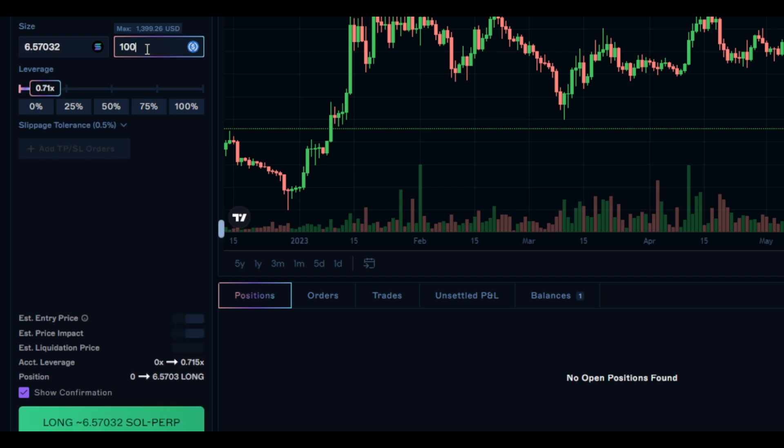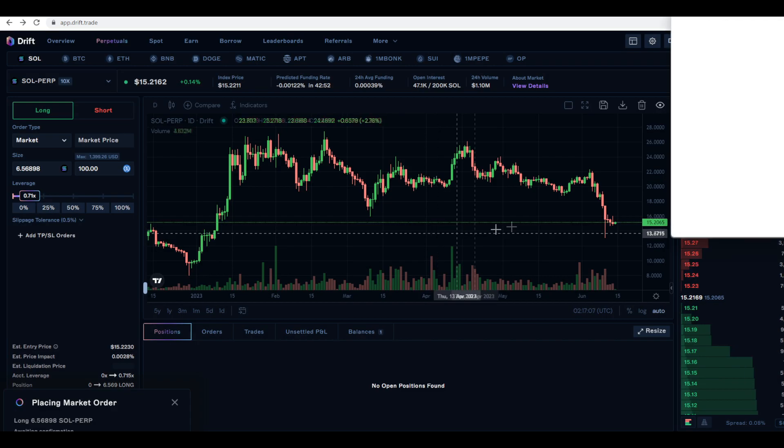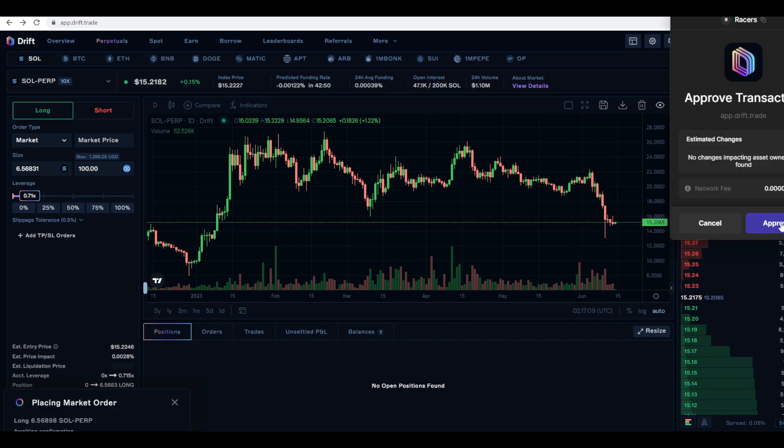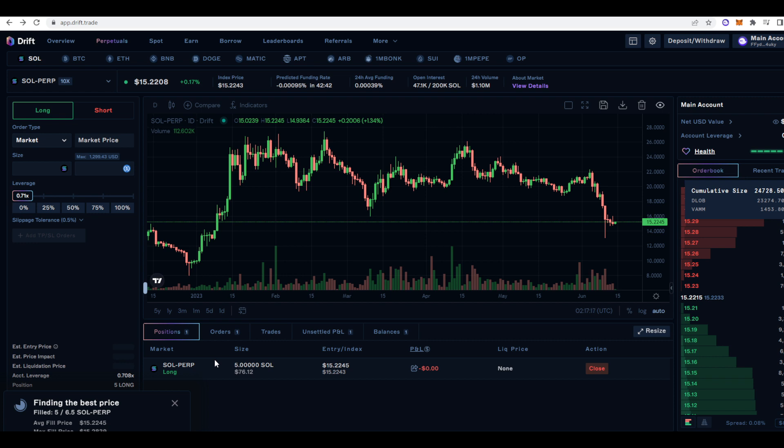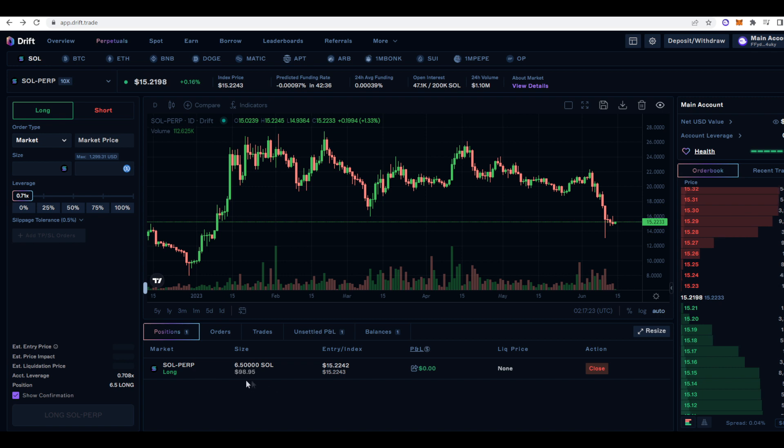So let me just do $100, long this, press OK, and then we've got to confirm this in the wallet as well. Let's just see how fast this goes — and there we go, the trade has gone through in about 5 seconds. We can see all the information down here. I'm on Sol, $98 entry price, and then my P&L here.